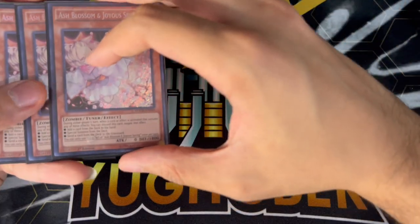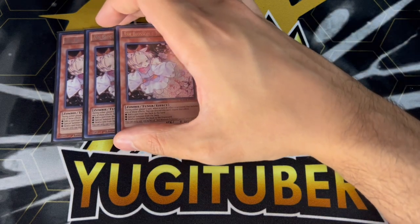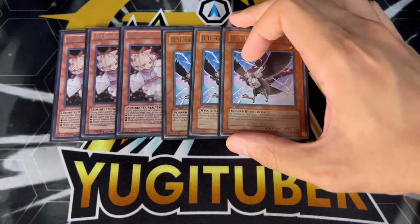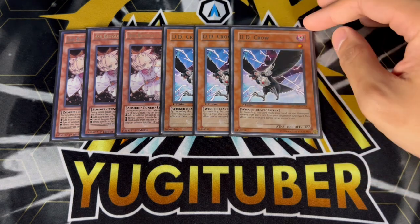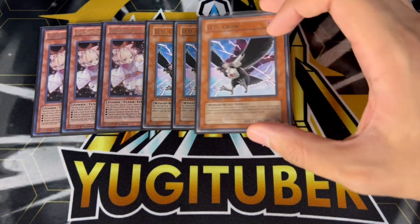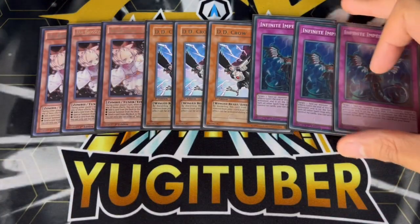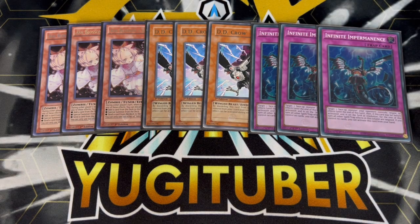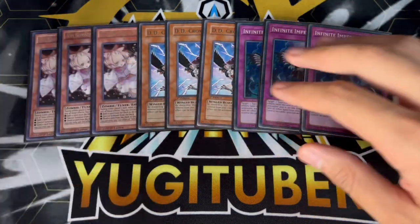Moving on to the hand traps, we are maxing out on some of the best hand traps in today's format. We're playing three Ash Blossom and Joyous Spring — rejoice, this is common in the structure deck, so if you picked up the structure decks you can play this with no problems. We're also playing three DD Crow, a card that's a little bit expensive now, but DD Crow is very important in today's format especially with the most recent banlist. Tier Limits is going to be one of the best decks, so DD Crow is just really good into that matchup. Then three Imperm, which is also really good for breaking boards going second. So you're playing nine hand traps here to combat the meta, which is really, really nice.